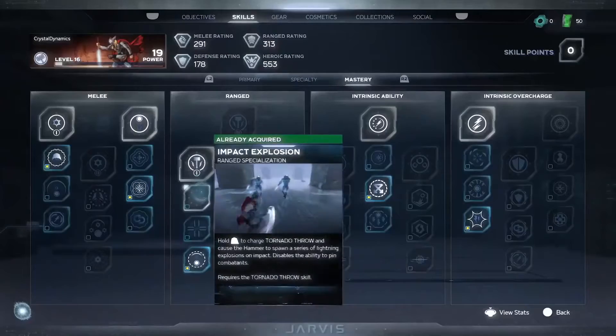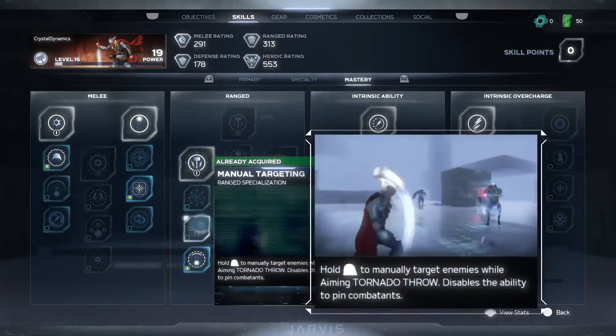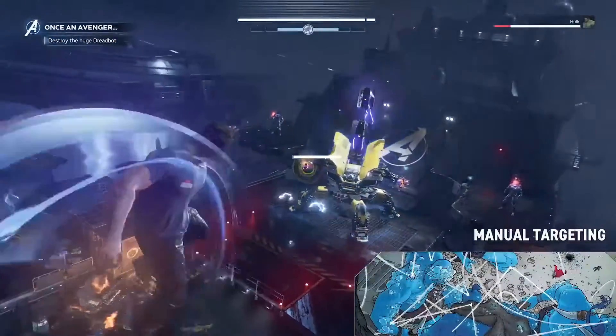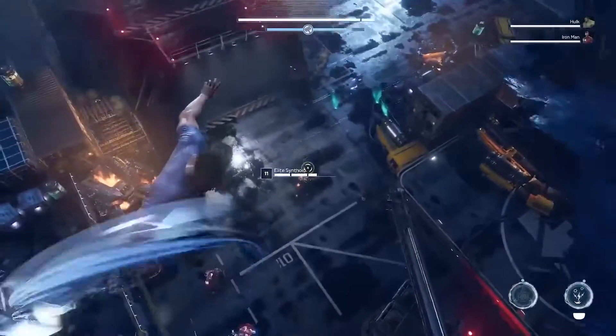In addition to core combat moves, the God of Thunder has a wide variety of skills to unlock that give him access to classic moves. This is one of our favorites: manual targeting. We largely drew our influence from writer Jason Aaron's run on the Mighty Thor comic. Manual targeting allows you to quickly mark your enemies for bullseyes with Mjolnir, and one by one you can mark them and knock them down as Mjolnir comes back to you.